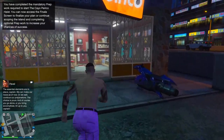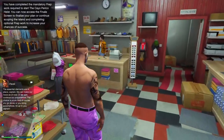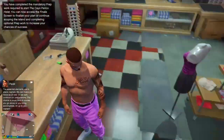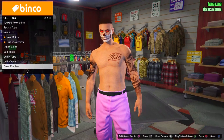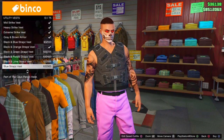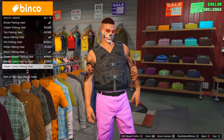To start off with this glitch, go to any clothing store and have on the outfit that you want the belt on. I'm going to put it on these pink joggers. Go over to the shirt section, go to utility vests, and go down to number 43 and equip the peach plate carrier — it should be called the peach plate carrier at number 43.